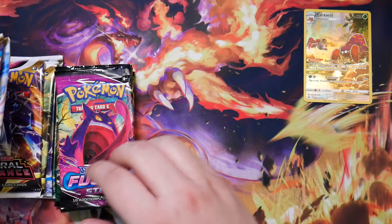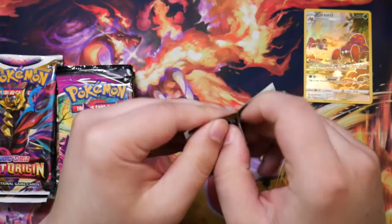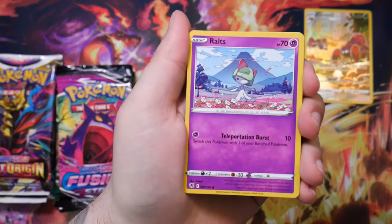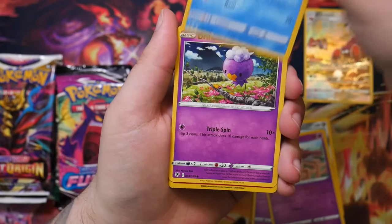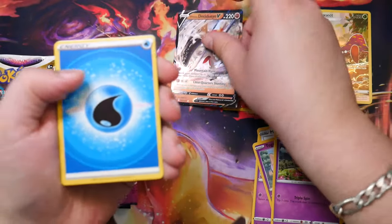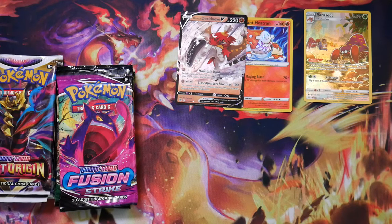Astral Radiance - sure, let's do an Astral Radiance. This is also what I like about this product in particular: you get so many booster packs it's almost like you're doing a little time travel through all these older sets, which is really really nice. Oh - Radiant Heatran, here we go, second pull! And a Hisuian Decidueye IV! Okay, that was a double pull from Astral Radiance - one of my favorite sets from the Sword and Shield era.